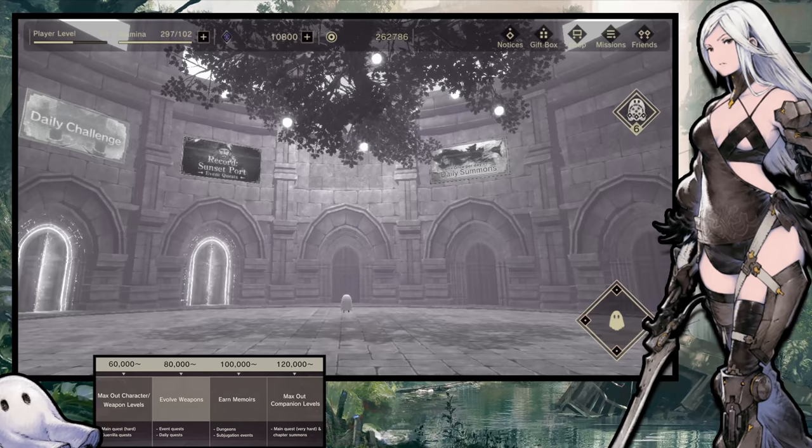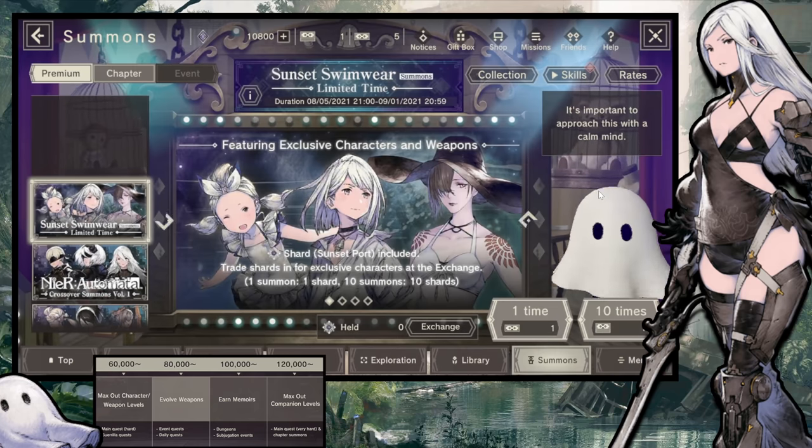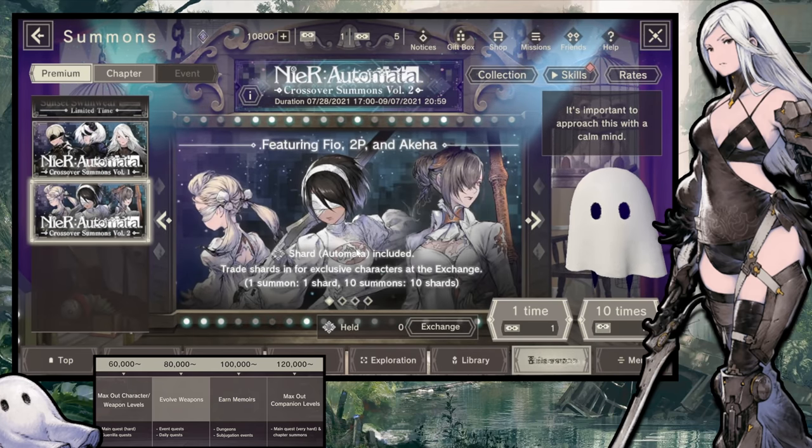First, the most fun step — for your new players out there — is maxing out your characters and weapon levels. To max out a character, the most important thing is to focus on one banner. Here is the banner I focused on: it is 2P, Fio, and Akiha's Nier Automata banner. My biggest focus was 2P — that's who I used all of my duplicate materials on to push her to max level. You don't want to jump from banner to banner getting one copy of each character, who you can then only level to like 70. That's not going to help push your account to in-game.